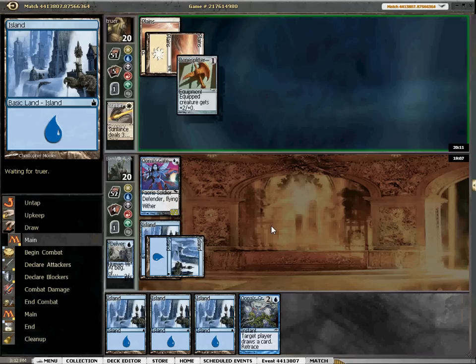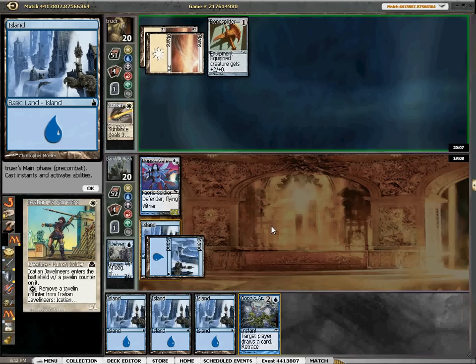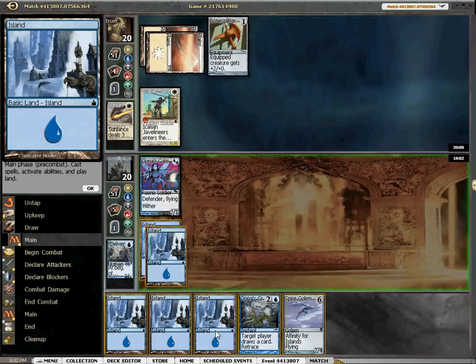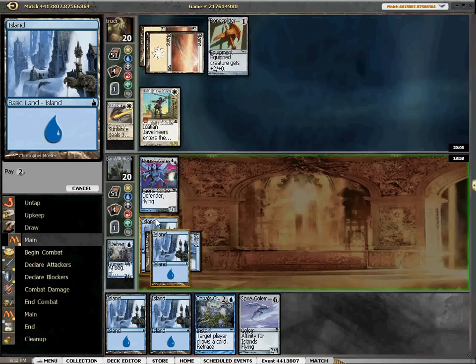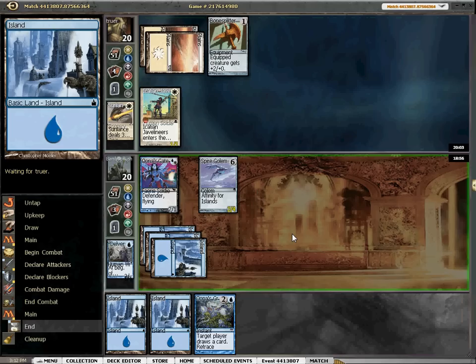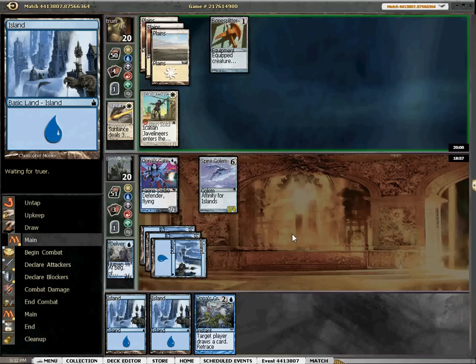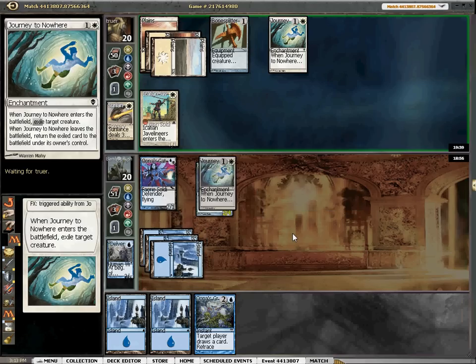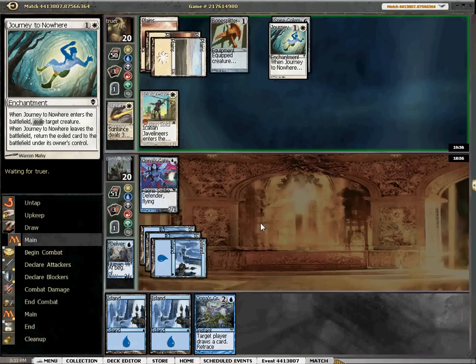Bone Splitter — that's going to resolve. Javelineer — oh man, it is not our day today. Spire Golem's nice, I think we're just going to lay that down, we've got nothing else to do. He's got two things on the board that we really don't like. Bone Splitter is actually pretty tough. Looks like Journey to me. And shoot Gatewarden. So we've pretty much just been run out of everything.